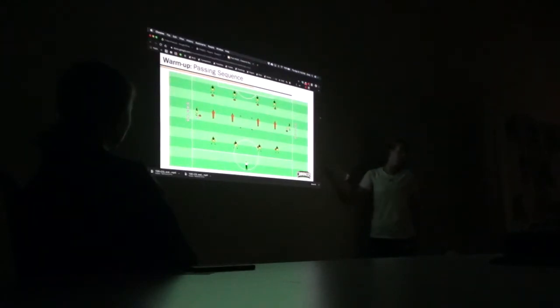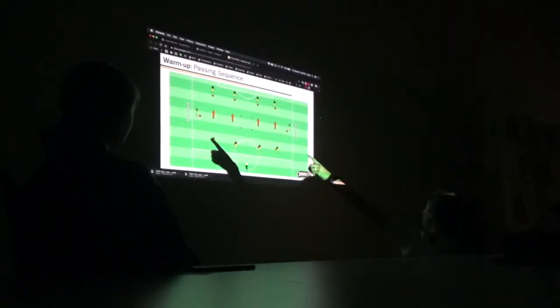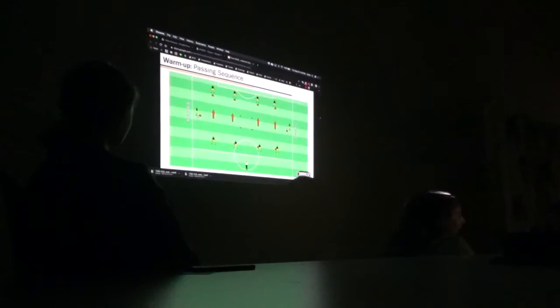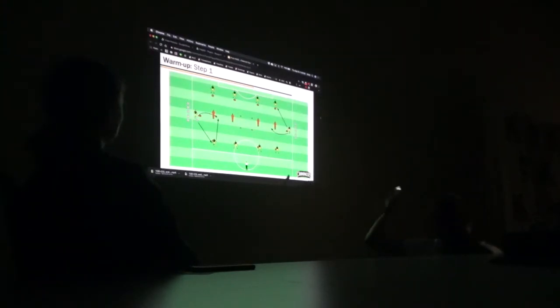So what we're going to focus on is actually a passing sequence. In the games that we've played, what has been off when we're trying to maintain possession? First touch. So today there's lots of focus around our first touch and switching the point of attack. Each slide is going to represent the change. On this side, you have the ball on the outside. This player is going to pass to this player here and we're just going to look for a give-and-go. What we don't utilize is the space that we have after we pass the ball.